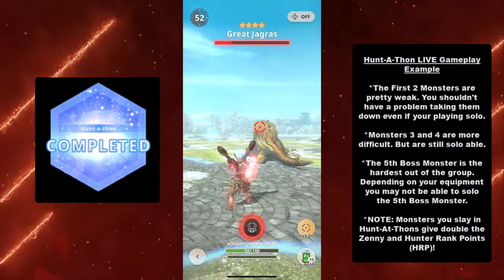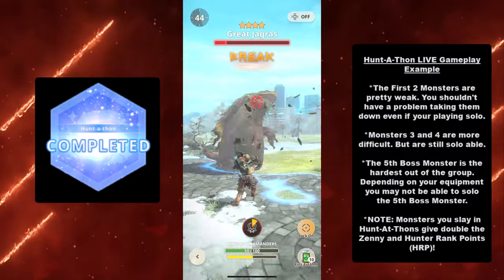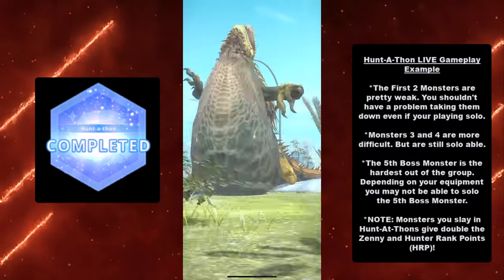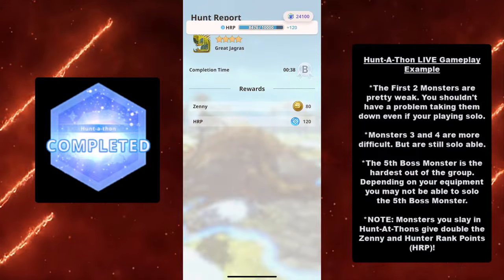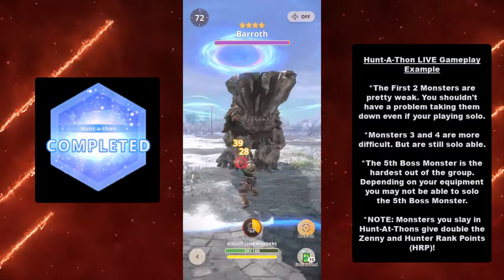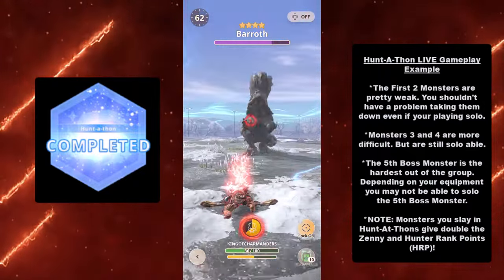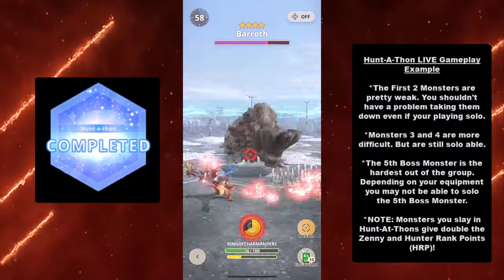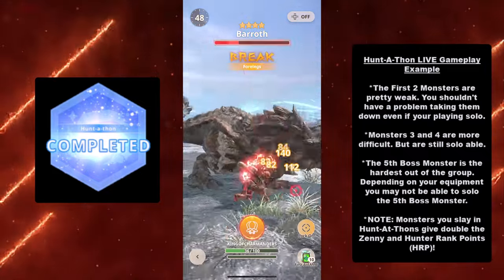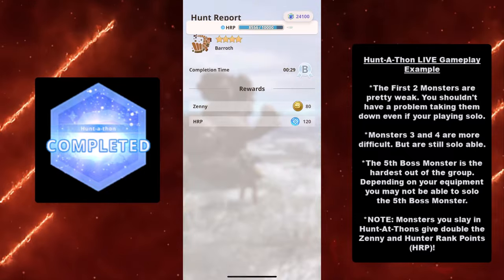For Huntathons, the first two monsters are pretty weak — you shouldn't have a problem taking them down even solo. In this case I'm wiping out the Great Jagras and then the Barroth. It doesn't matter if you have that mud armor — I'm slapping it with the power of my drumsticks, which are Diablos's horns broken off and used as dual blades. The chicken drumsticks easily take out the Barroth, which is the second monster.